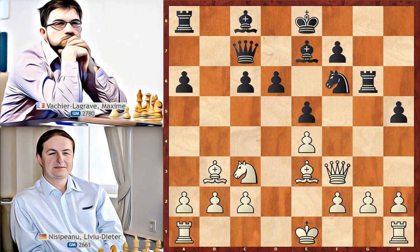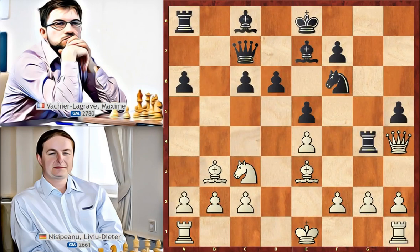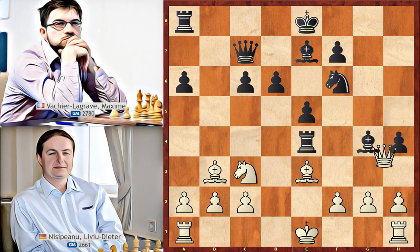Let's see the first line with queen to f3: bishop to g4, queen to g3, h4, queen takes on h4, knight to h5 attacking the queen — and the queen is lost. Let's see the other line where the queen goes to h4: rook to g4, queen to h3, rook takes on e4, queen to f3, bishop to g4, queen to g3, h4, queen takes on h4, knight to h5 — and in this position white has to give the queen for the bishop and the rook. So these lines are not good for white.